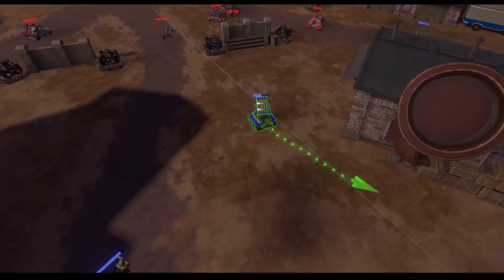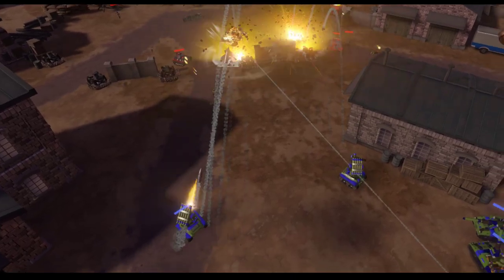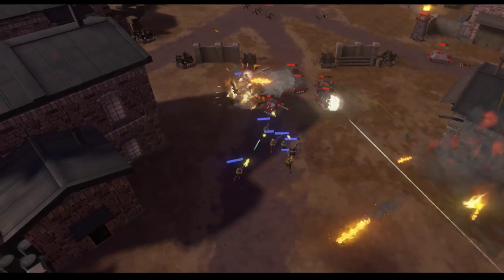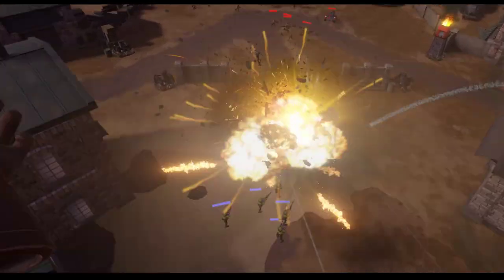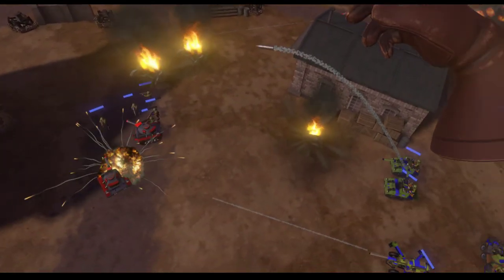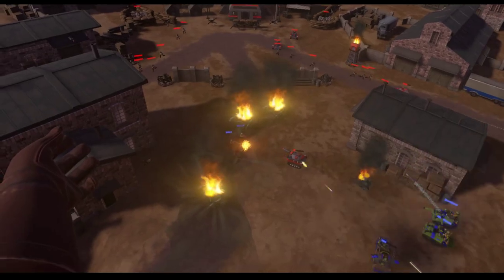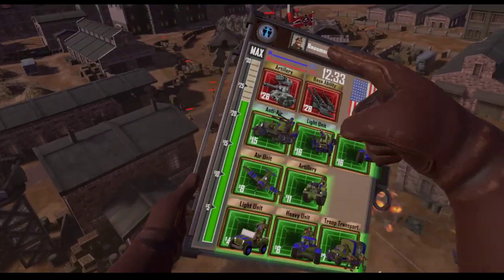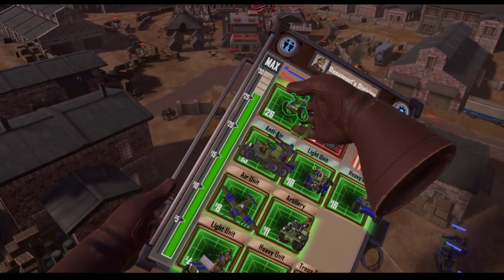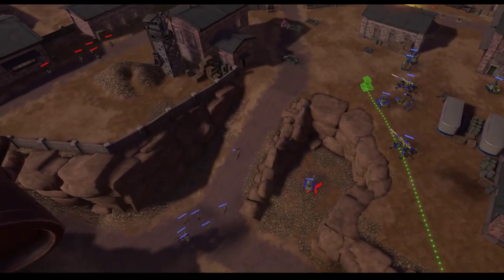They're prioritizing infantry again. Look how they can attack — the enemy knows he can't just turtle in his base now, because we can easily weave in and out and blow it up. The Calliope, because it's moving, can dodge artillery fire while shooting at the artillery, and that's what makes it really great.